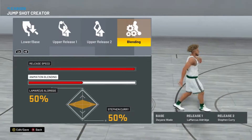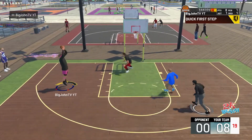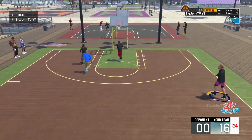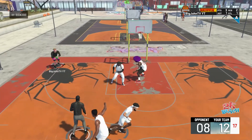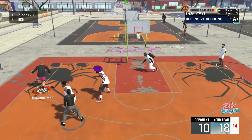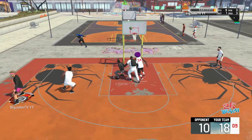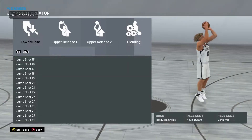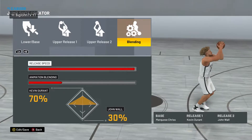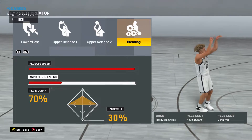Now we're going into the big man jump shots — jump shot number six overall. This is actually one of my favorite bases in NBA 2K21. My overall favorite base is base 98, but this base is pretty quick for a shooting center — probably one of the quicker releases for a big man. These jump shots are for 6'9" and above. The build is: base Marquese, Durant/Wall, 70/30, full speed. I highly recommend this one.